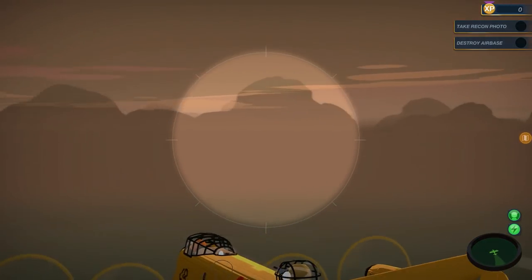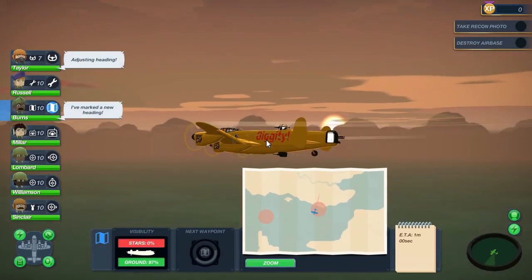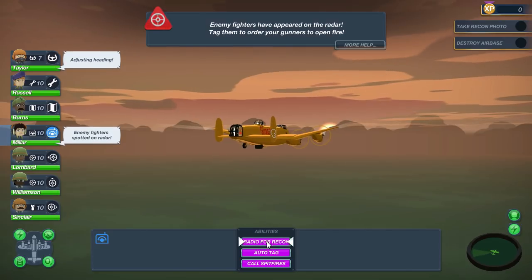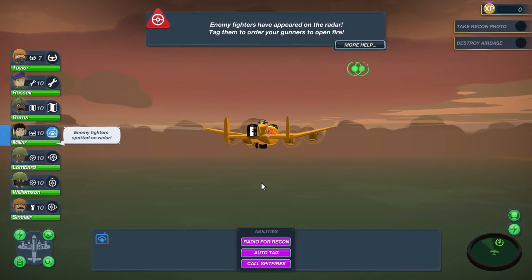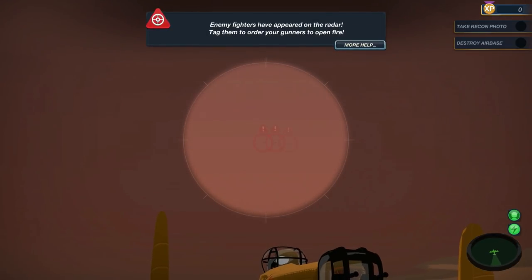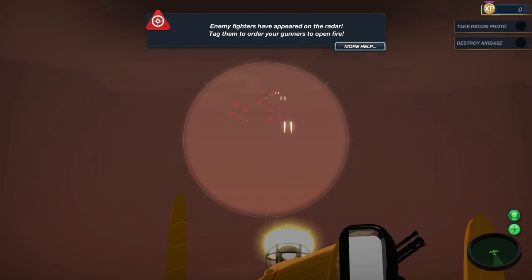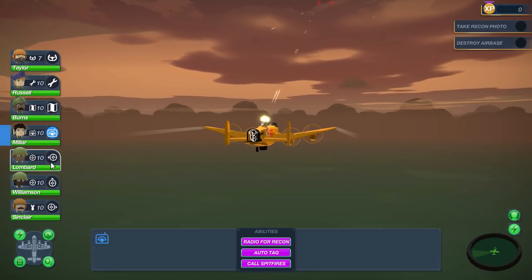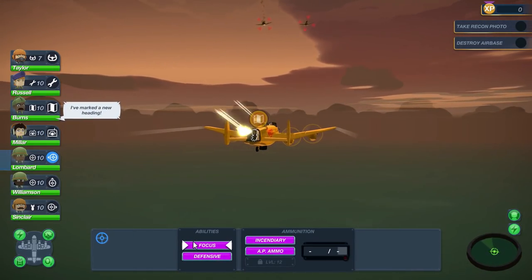Millar will be able to call for reinforcements with the Spitfires. We can also radio for recon and auto-tag. We have a couple of our first enemies here. The first thing we want to do is make sure that we're tagging all these guys so that our gunners will keep shooting at them the entire time through. Speaking of our gunners, we have Lombard and Williamson.